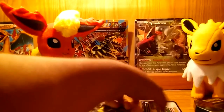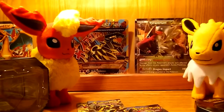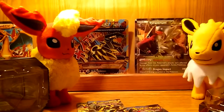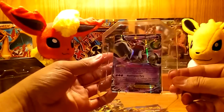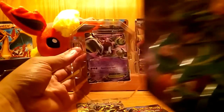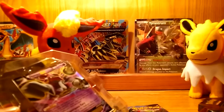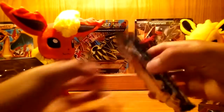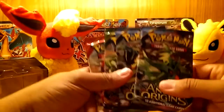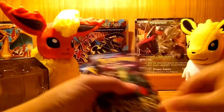Here's the Hoopa EX - mine only came with one code. My friend Dallas opened his and he got two codes. He got two codes for his Rayquaza. Dallas, give me one so I can give it to them. Chris doesn't want to give it to you guys, sorry. But here we go - got the two Ancient Origins, a Roaring Skies, and a Primal Clash.